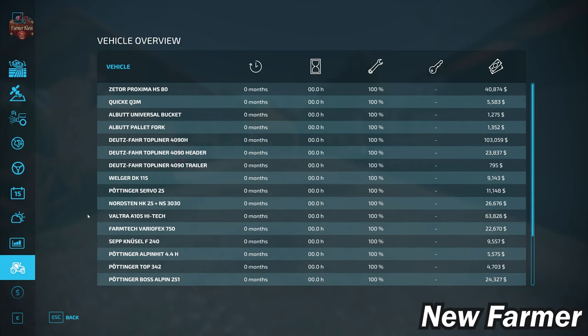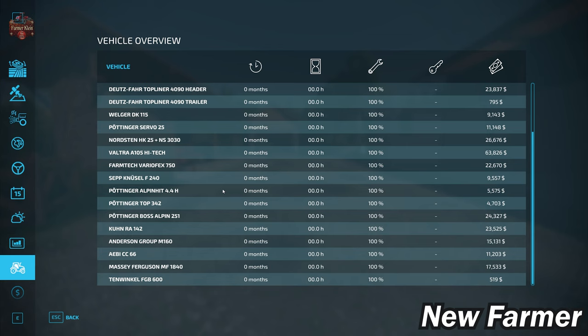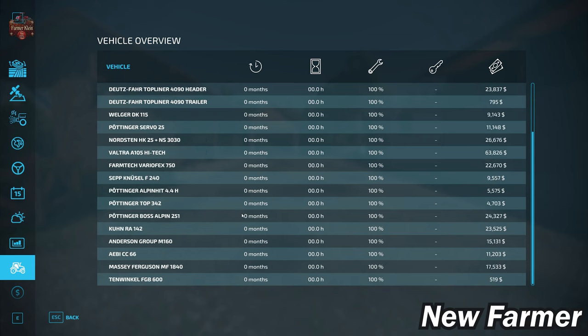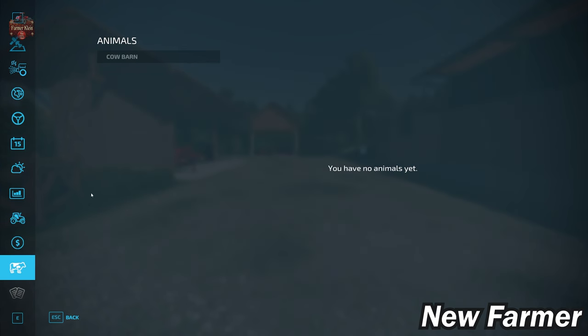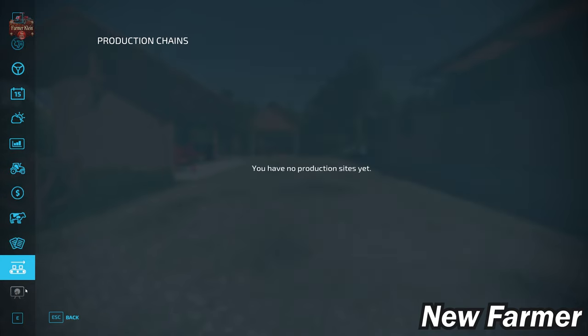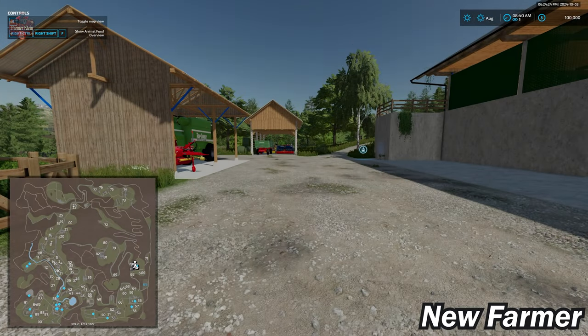Given the size of the fields on this map, the starting fleet is rather shocking in its size — a lot of vehicles and implements, all owned, none leased, and all very well maintained. We start out owning the cow barn on the main starting farm. Contracts are available, we do not own any production chains at the start, and this map does not have any collectibles.